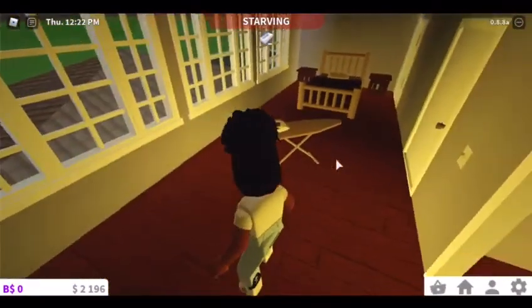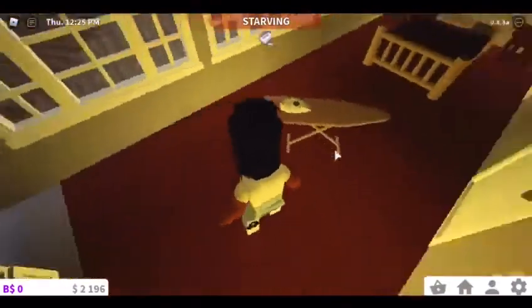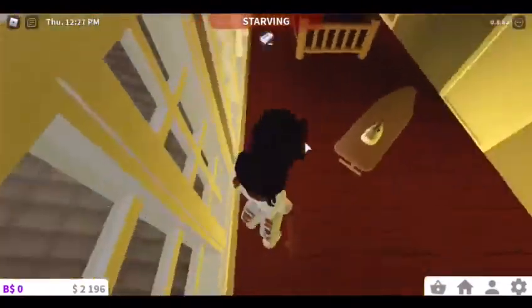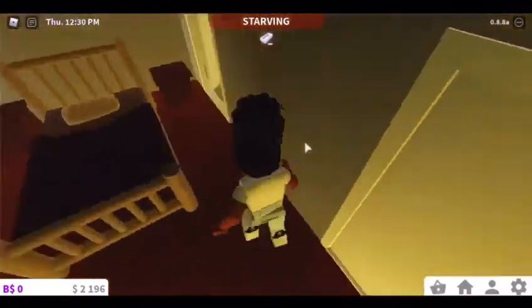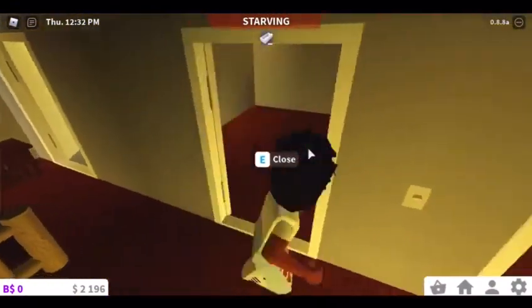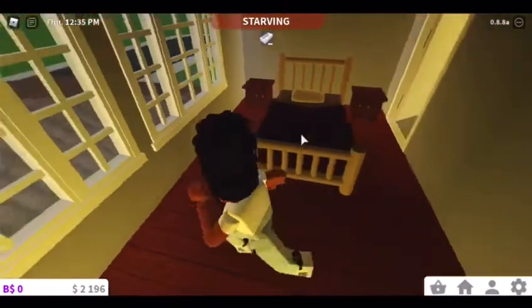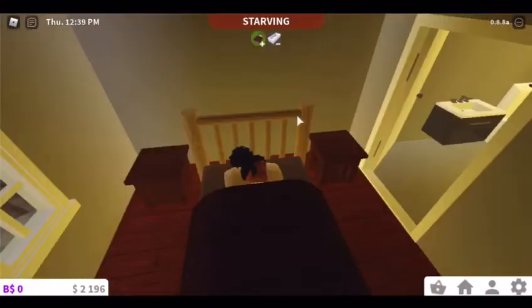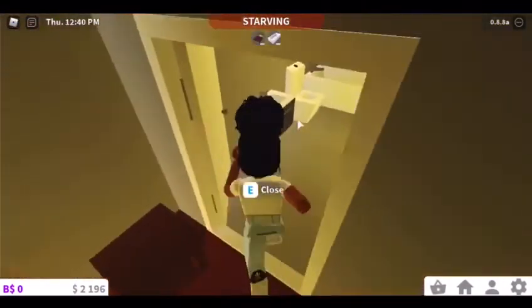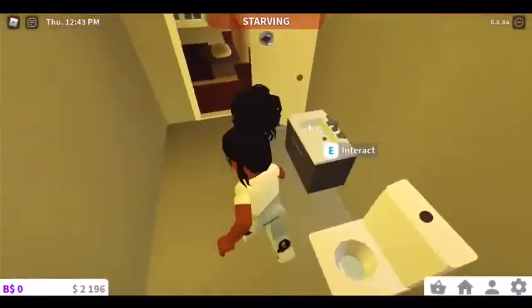And over here is a bedroom where on some days they iron their clothes — lots of ironing. A working TV like all the other rooms. A closet in there, but there's not much in there — a really big closet. A bed. And a bathroom.